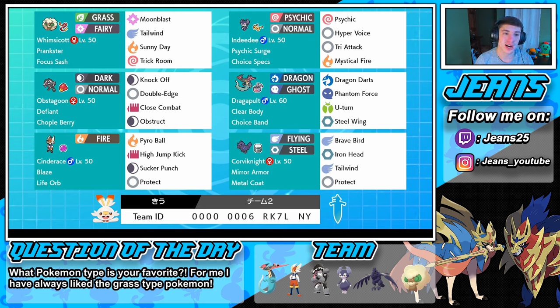In the front spot we have Whimsicott rocking a Focus Sash with Moonblast, Tailwind, Sunny Day, and Trick Room. We can use Tailwind to set up speed boosts, and we can run Trick Room if they're running a very fast team — so either or. Whimsicott is a great starter Pokemon in these double battles, especially because it's rocking that Focus Sash.